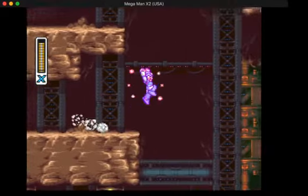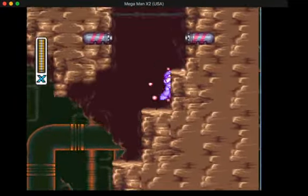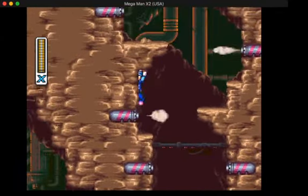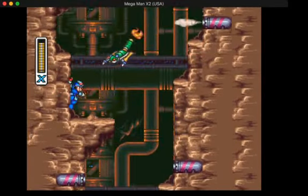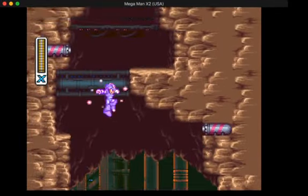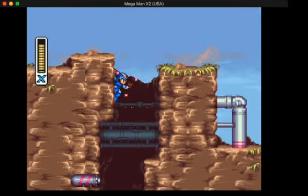Nothing particularly interesting left to say about this stage — we're just going to dash jump on these things. This area can be pretty annoying because there are enemies that will fly down and basically ruin your platforming. There is a cell tank in this stage, although I can't get that without the upgrade, which I'll probably be getting next episode because it's just really easy to get.